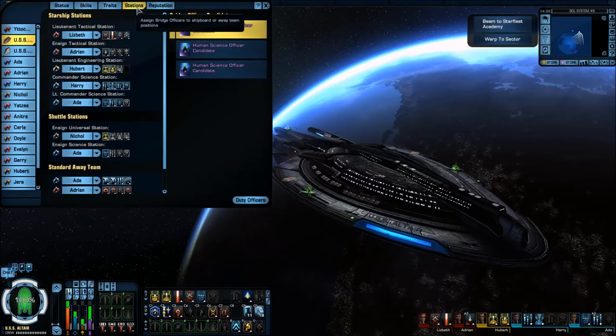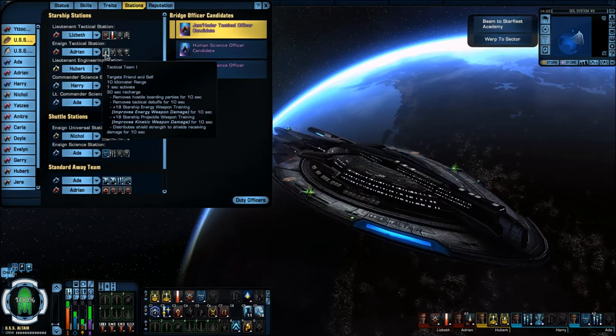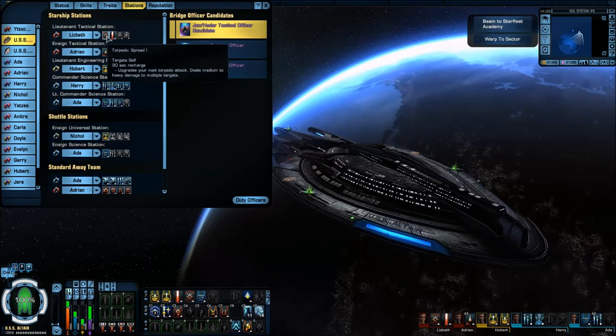Going over to the bridge officers — for the Lieutenant Tactical, I'm running Torpedo Spread 1 and Beam Array Fire at Will 2. With the Ensign Tactical, I'm running Tactical Team. I've moved these around quite a bit trying to figure out the best setup, and I just do not like running a ship without Tactical Team. I did run Beam Fire at Will 1 with Attack Pattern Beta like in my Auxiliary to Battery build, but having Torpedo Spread actually works out for more DPS.